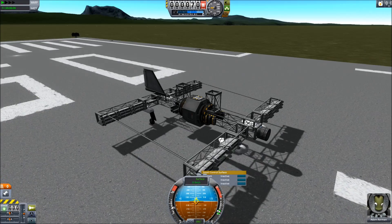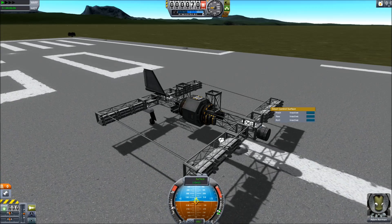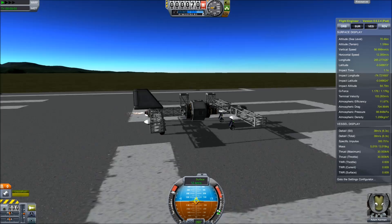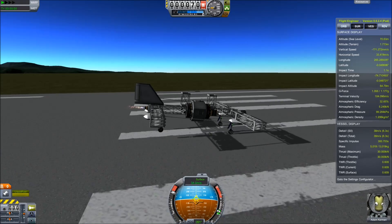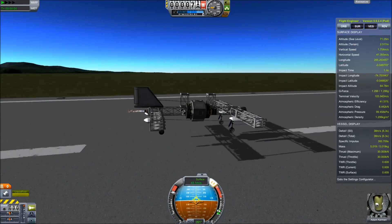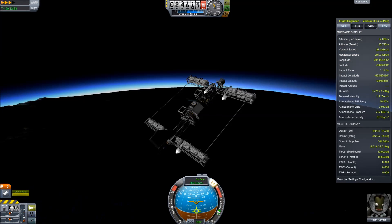Now, if I replace those wings with control surfaces — and they're all locked, not mobile control surfaces, so there's no actual Infiniglide bug — the craft flies and has similar characteristics, although I launch it very poorly. But this craft actually weighs more than the other one, and on paper has less lift.